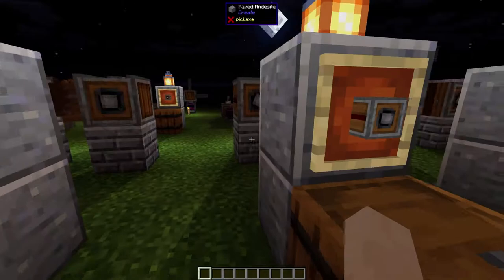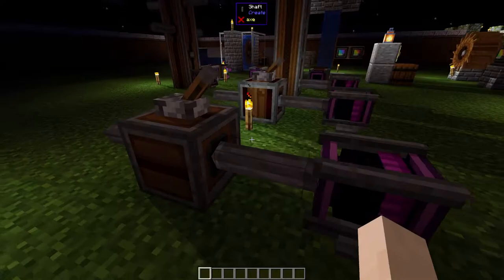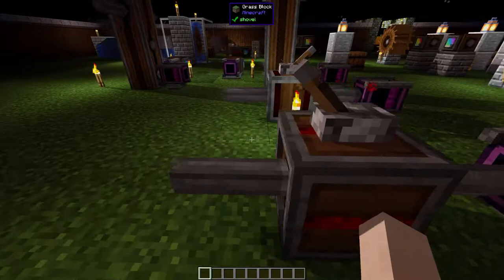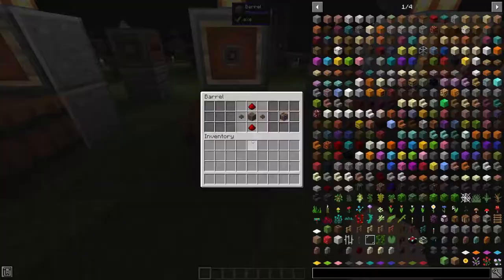This is the clutch, crafted with two redstone dust, two shafts, and one andesite casing. It looks similar to an encased shaft. Power flows through it normally, but if you give it a redstone signal it stops the power. Pretty simple — it's just a way to turn off rotational power with redstone.